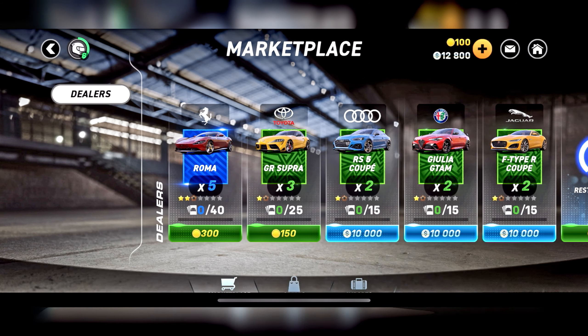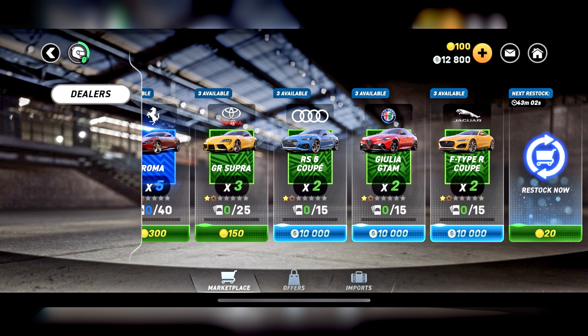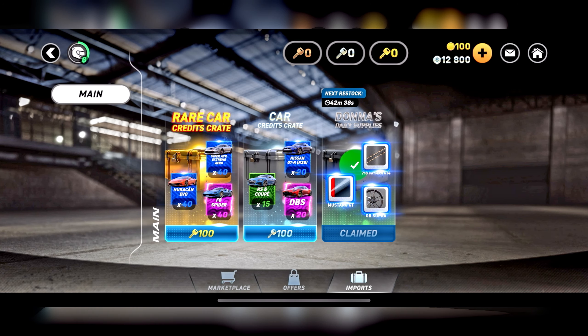Let me demonstrate the marketplace — where all your paycheck is probably going to go when you play this game. You can buy tokens or cards to unlock things, just like Asphalt 9 and the new Asphalt which is also coming out in June. You can still buy keys for you rich folks out there, and you still have the money. You can get the daily supply from Dona, which is actually a new feature.